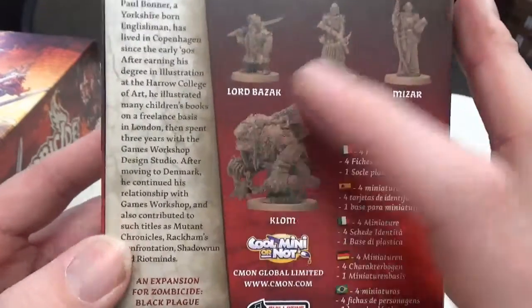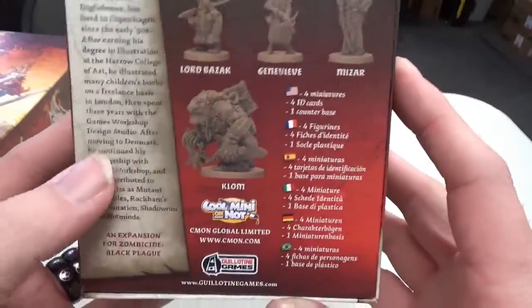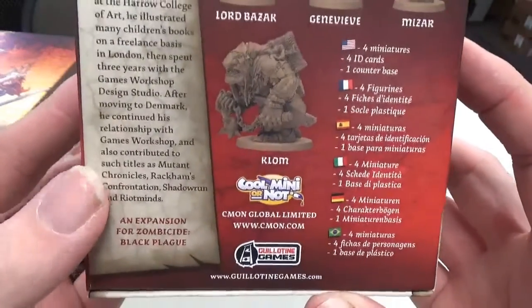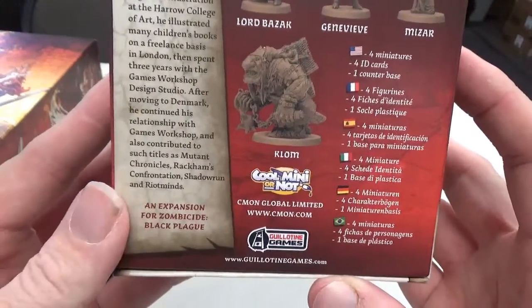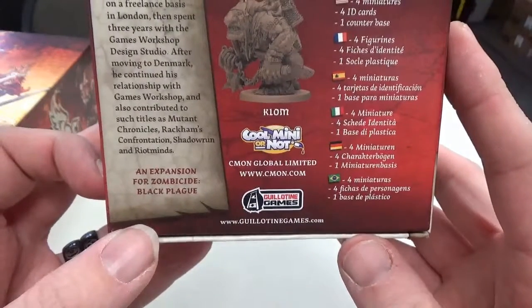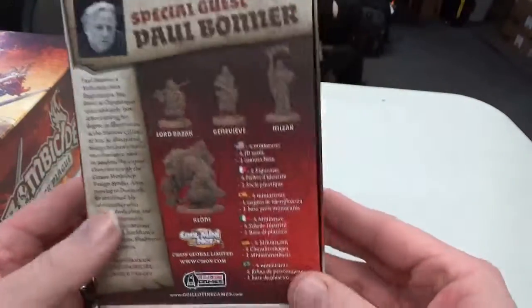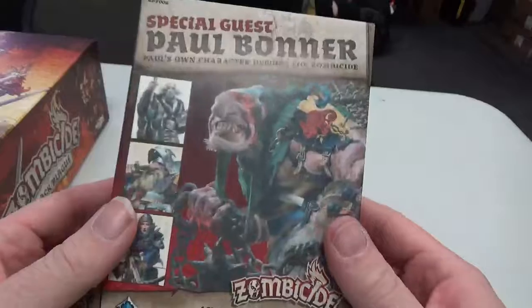Earning to Screen Illustration — he illustrated many children's books, done three years in the design studio at Games Workshop, and continued his relationship with Games Workshop. He's also contributed to such titles as Mutant Chronicles, Confrontation, Shadowrun, and Riot Mines. So the guy does have some creds to his name.